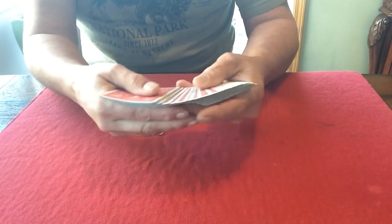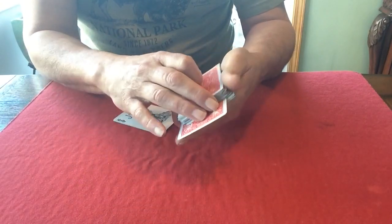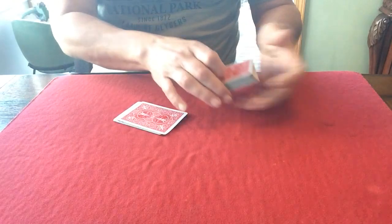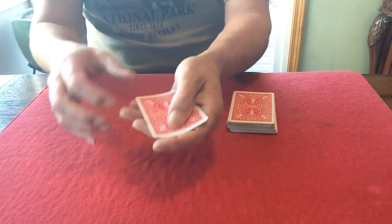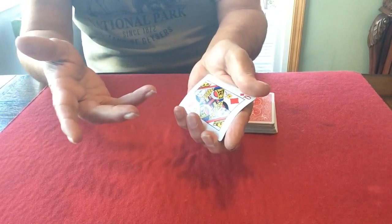First I'd like you to go ahead and choose any card you'd like — a totally free selection. And it's important that they realize that that is a free selection. So we've got the two jokers and your card. It's important you do not forget the name of your card — if you do, we've got no trick.